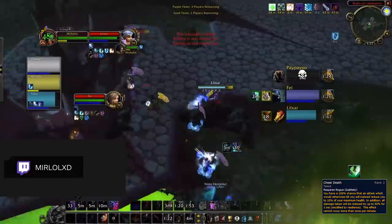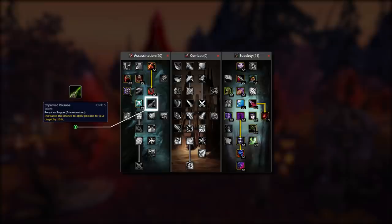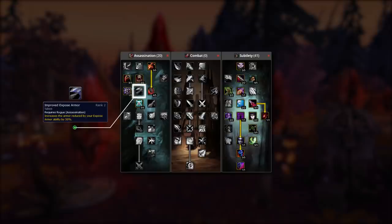Although the cookie cutter build can pretty much be used at all times, there are one or two changes worth considering. First, in the Assassination Tree, you can swap out Vile Poisons for Improved Poisons if you anticipate that you won't be facing plenty of Druids, as they're capable of dispelling your poisons. This means if you seem to just be facing Priests over and over again, speccing into Improved Poisons will provide a little more value. Another optional change is to take two points out of Lethality and put them into Improved Exposed Armor — this is something you'll want to do in later seasons as gear levels rise, but at the start of Season 1 it won't be necessary.